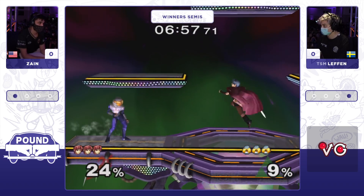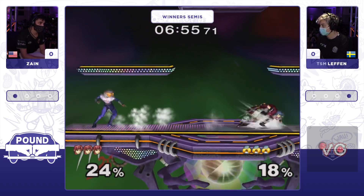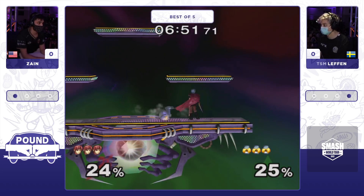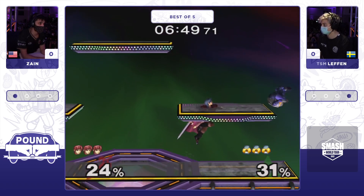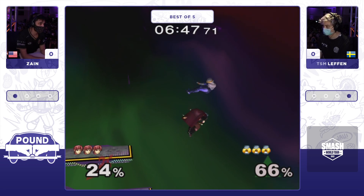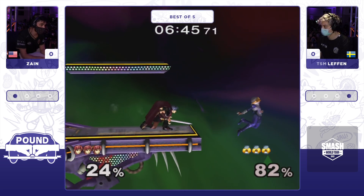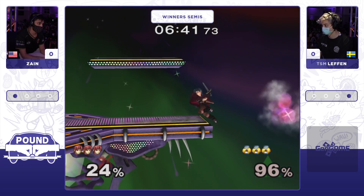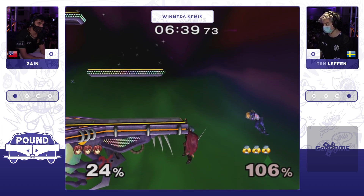Something I saw in the last stock that was really micro: Zayn was in center stage, dash danced a couple of times, and then waited out Levin's spot dodge. I'm going to be very interested to see how these dash dances end up catching Levin on these spot dodges and how Levin will adapt. Levin's punish game was impressive on the first stock.